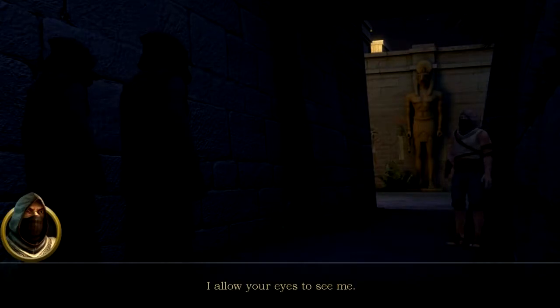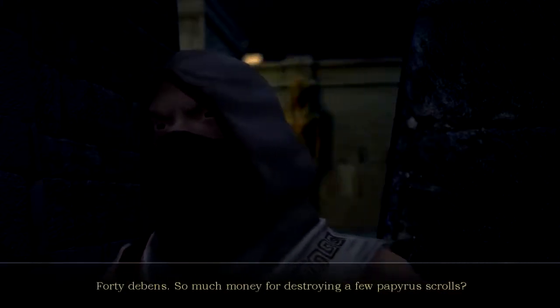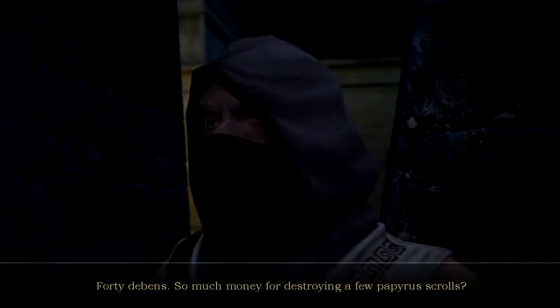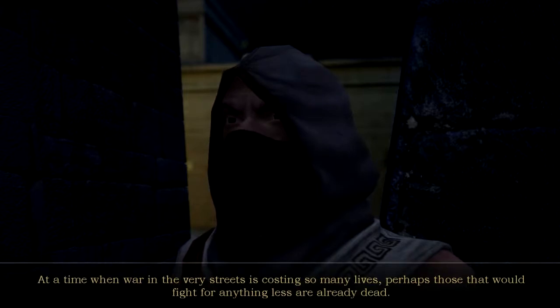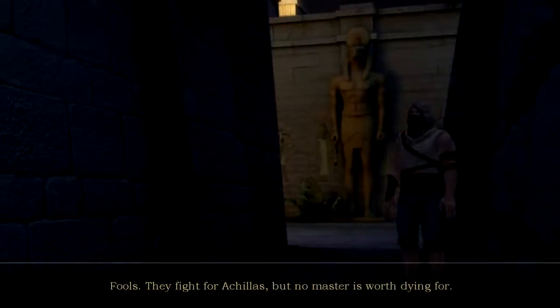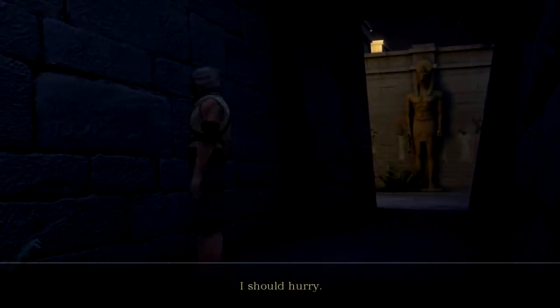Alexandria, 48 BC. A mysterious client pays our thief, telling him to secure the library by Anubis. For 40 debans — a lot of money for destroying a few papyrus scrolls at a time when war is in the very streets. The thief reasons no master is worth dying for, and scales the library wall. Pretty good voice acting there.